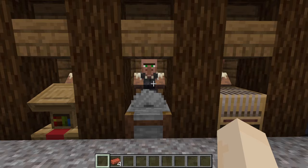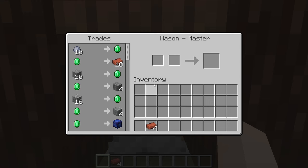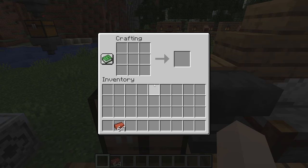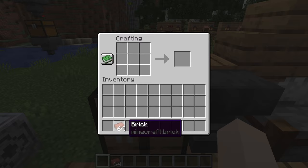If you break a decorated pot with a tool without silk touch, you will get bricks. Novice level masons will also trade one emerald for 10 bricks in Java or 16 in Bedrock.